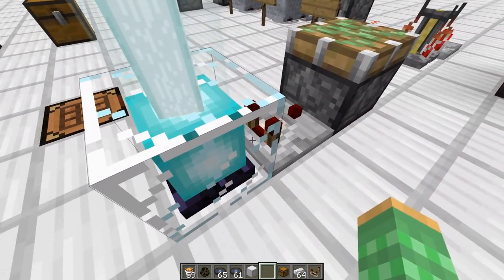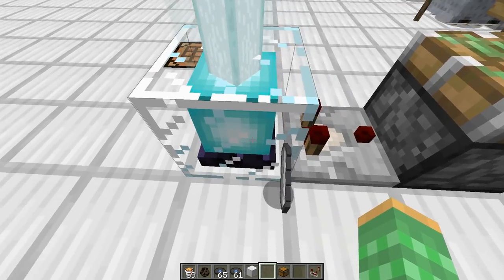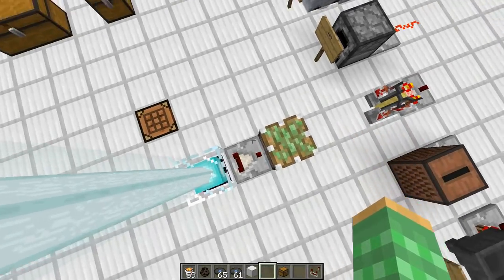Someone on stream also asked if it's possible to use beacons with comparators. If I stick a piece into this beacon, although you can put something in there, it doesn't actually have a container to hold it and it doesn't put off a signal strength with a comparator either.